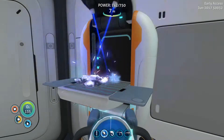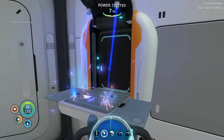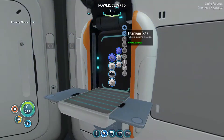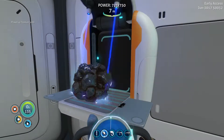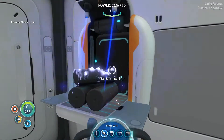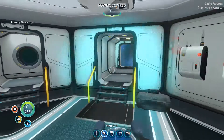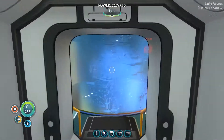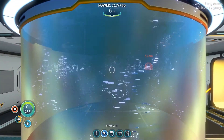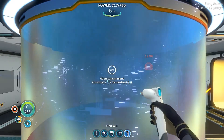Let's make our titanium. One ingot. If I was smart I would have picked up one more thing, but whatever. The builder is what we need. There we go!